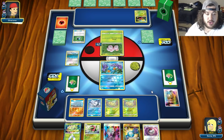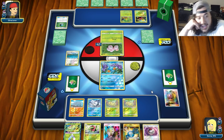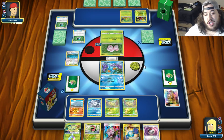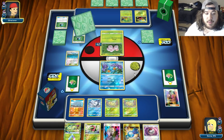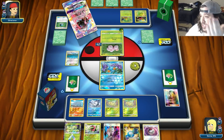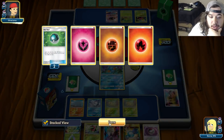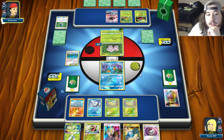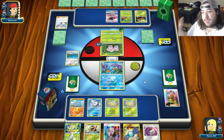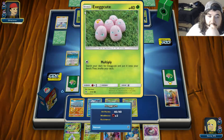He has a Treecko - playing a grass attacker. He's down to 40 cards already. The only problem is he can one-shot Rhyperior with grass weakness. He just keeps drawing with Lele - fine by us. We can tank with Ninetales too since he won't really be able to one-shot it. Down to 34 cards, another Egg coming down.